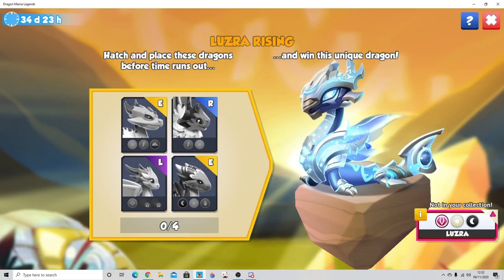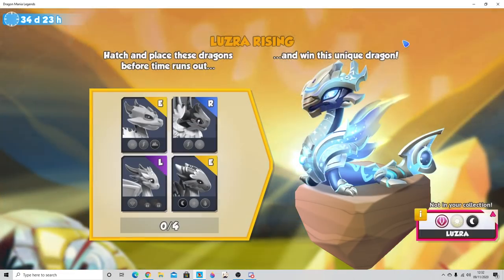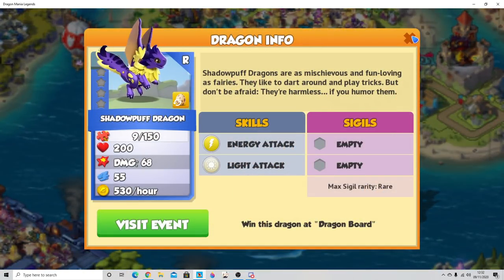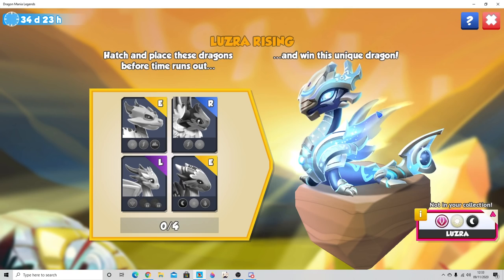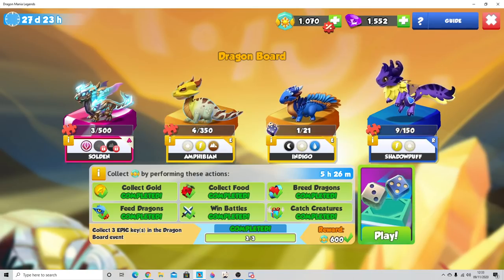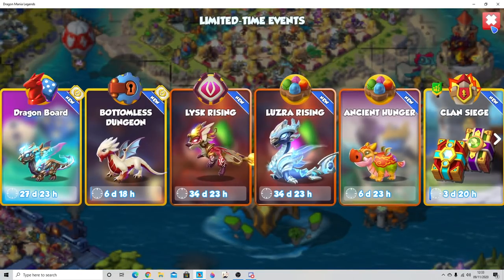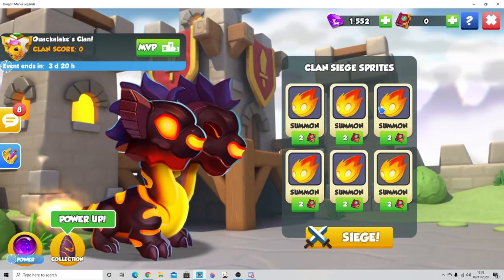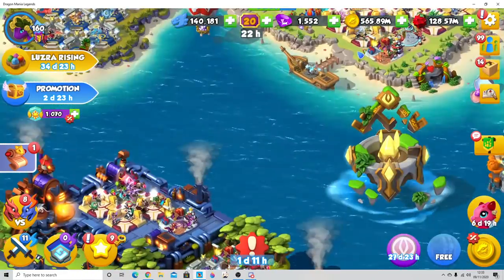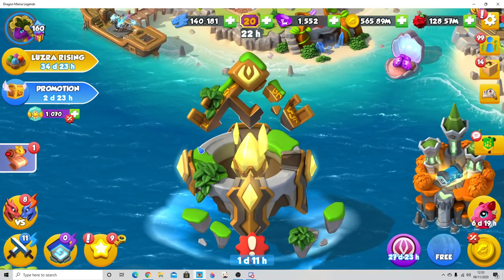Luzra is probably going to be one of the easier dragons to get, but she'll require the Double Trouble dragon, the soft dragon from the chest, amphibian from the board, and shadow puff from the board. Usually the collection dragon — Luzra — and the board dragon — Soldan — are the easier ancients to get. But since Luzra requires shadow puff, it might actually end up being easier to get Soldan via the guaranteed 270 chests. Keep all of that in mind, and we've also got a clan event on top of everything.